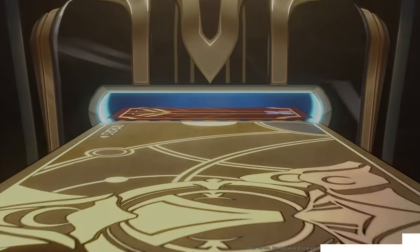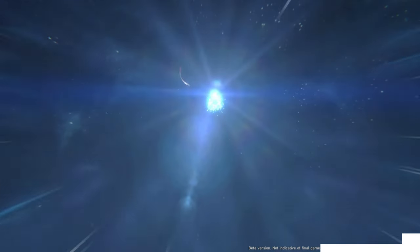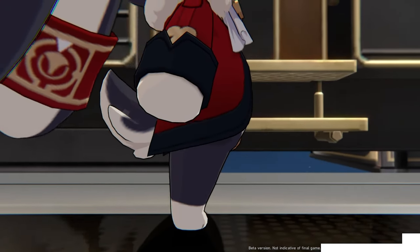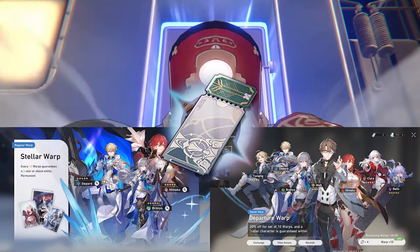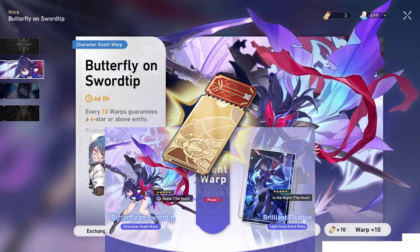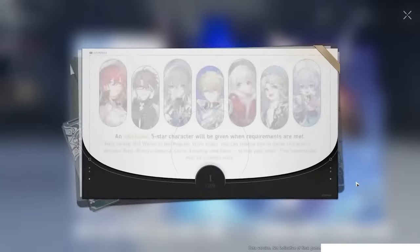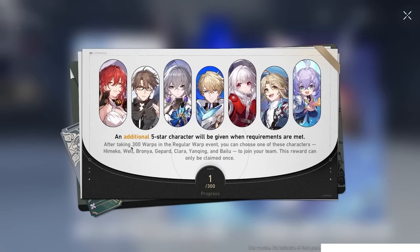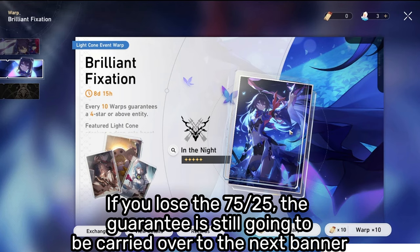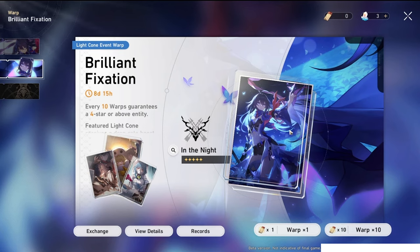Moving on to the wishing system in Star Rail. Essentially, the pity system and everything works the same as in Genshin. They are called Warps, and you have the Departure Banner, Standard Banner, and the Limited Time Banner. One Warp costs 160 Stellar Jade or one Pass. Normal Passes are for the Standard and Departure Banners, while the Special Pass is for the Character and Light Cone Limited Time Banners. One 4-star character or Light Cone is guaranteed for every 10 Warps, and one cool thing about the Standard Banner is that after doing 300 Warps, you'll be able to choose the 5-star character that you want to get. Unfortunately, the Light Cone Banner right now doesn't have the epitomized path system like Genshin, but since there is only going to be one 5-star on the Banner, the pity system still works the same as the one in the character banner, so you don't have to worry that much about that.